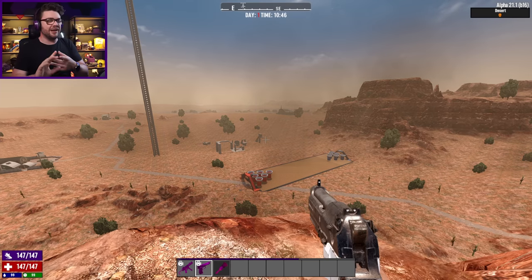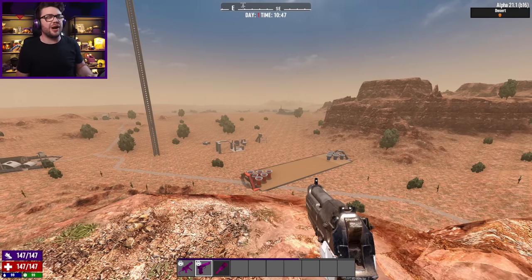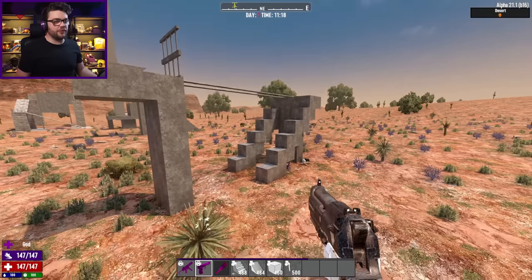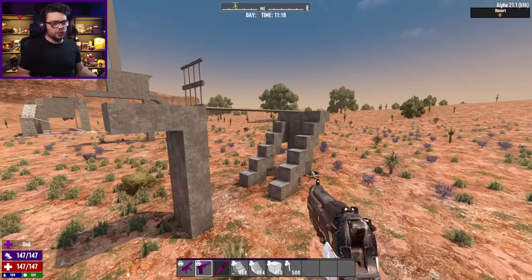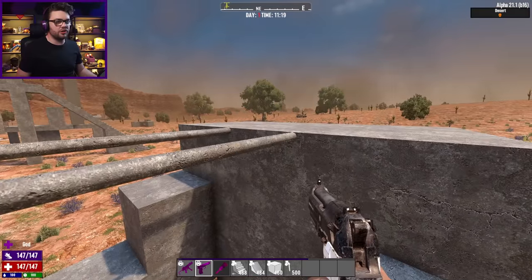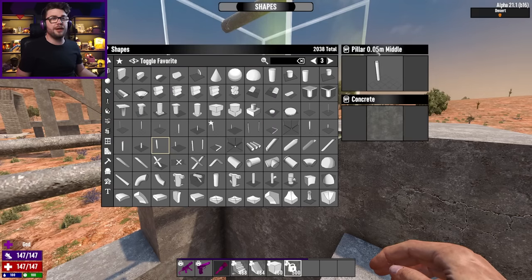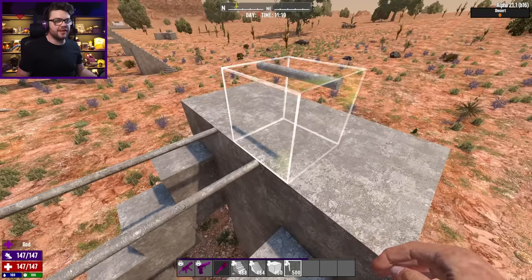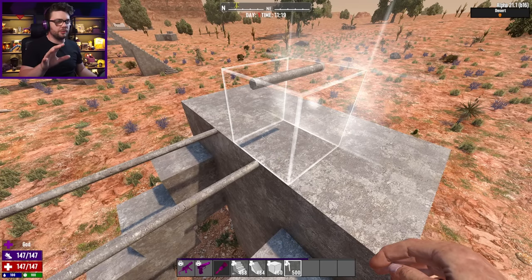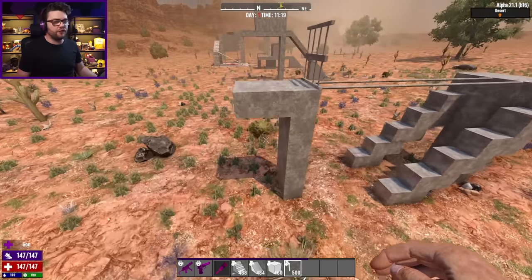I'm coming back today because I stumbled across something the other day that seems like it has a lot of potential. Rather than explain it, I'm just going to show it to you. The only important part is this pillar block right here — the pillar .05 middle — rotated so it's taking up the top part of the block it occupies. Something about that churns zombies' brains into more butter than a French croissant.